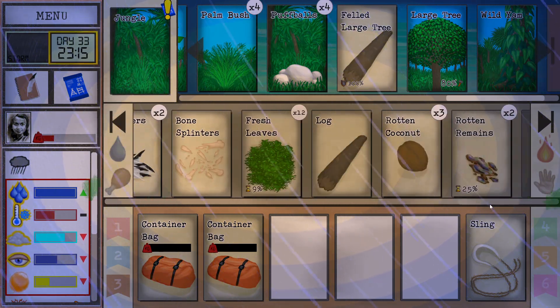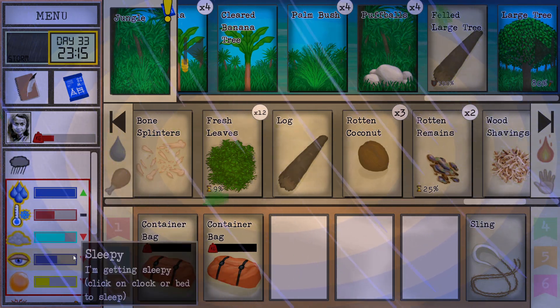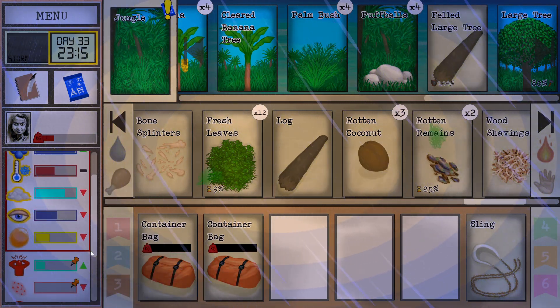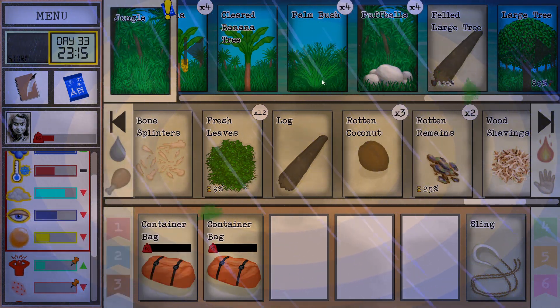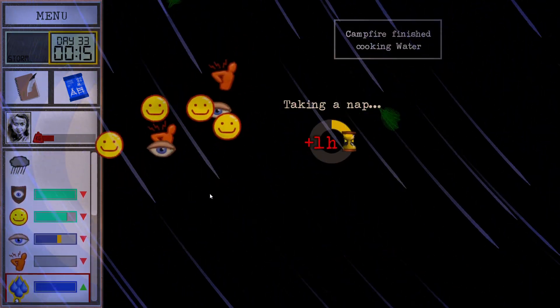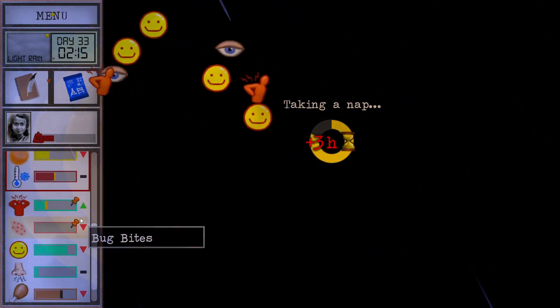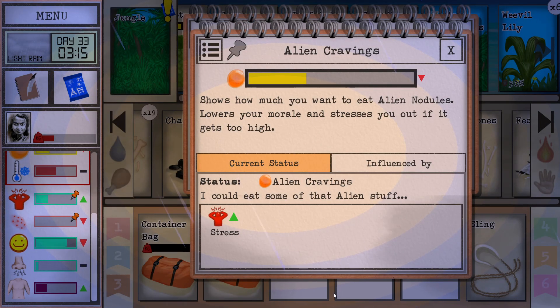We're gonna need some more logs - we only have one so far. We're gonna need five, and then we're gonna need clay and all kinds of stuff. But hopefully a nice comfortable mud hut will help with all this stress. Stress going up of course. This thing's going down, so that's nice to see - going down slowly though. Maybe I should just take a bite out of one of it.